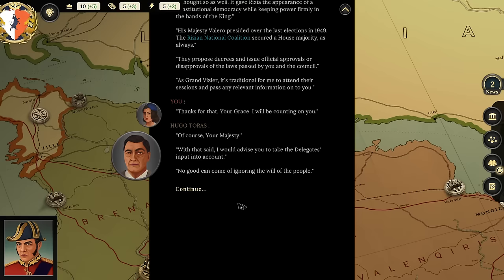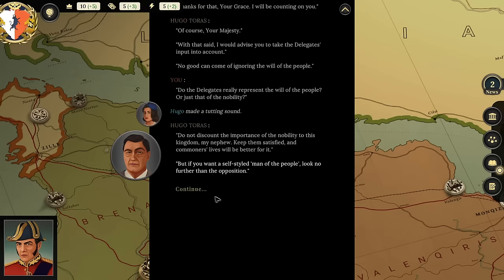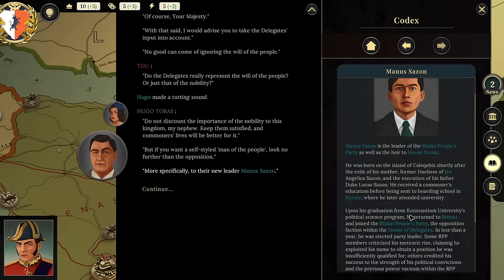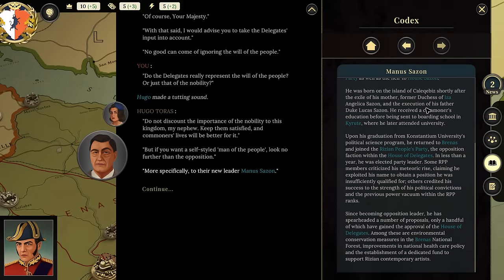I ask: 'Do the delegates really represent the will of the people, or just the nobility?' Hugo responds: 'Do not discount the importance of the nobility to the kingdom. Keep them satisfied and commoners' lives will be better for it. But if you want a man of the people, look no further than the opposition—their new leader, Manus Sazan. He is the leader of the Rizian People's Party, as well as heir to the House of Sazan. He was born on the island of Kelquibiz, shortly after the exile of his mother, former Duchess Iza.'